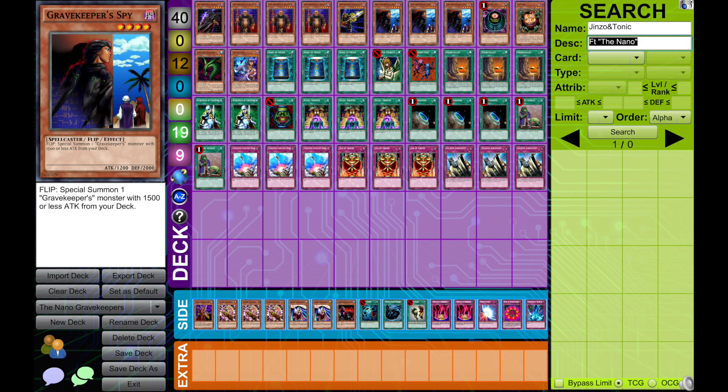Guard is going to be our main monster outside of Spy. We're rounding it out with Sangan as a staple, and Morphing Jar — which I consider a staple whenever we have a lower monster count than average in the format, because we can force card advantage with Morphing Jar whenever we want. We also play stuff like Jar of Greed, Compulsory, and Solemn, all of which make Jar better. It's also a sort of extra Royal Tribute — though it won't be great to flip Morphing Jar after a Royal Tribute.